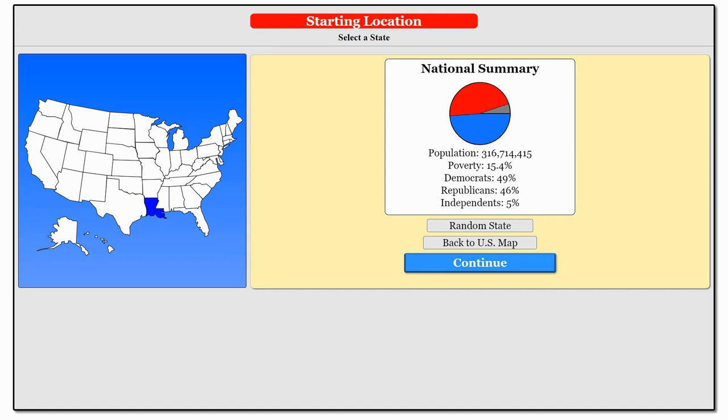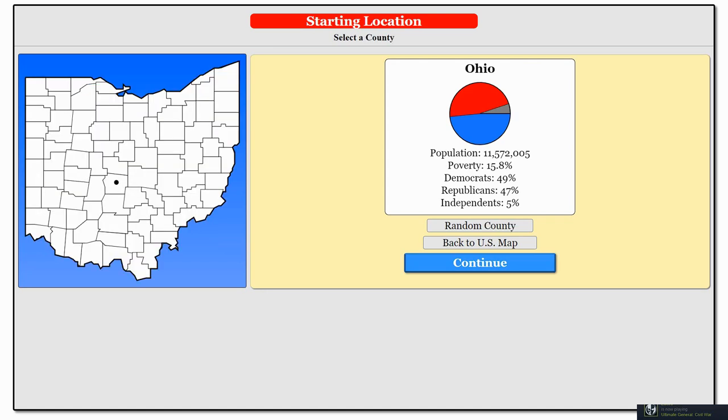You get a starting location, and I'm going to show you just how specific. Let's take Ohio, for instance — we're going to click continue. And we can select from all these different districts in Ohio. You can also select just a random county to start in. But one interesting thing is depending on the district that you select, your policy decisions are going to have to align with the people that live in that district.